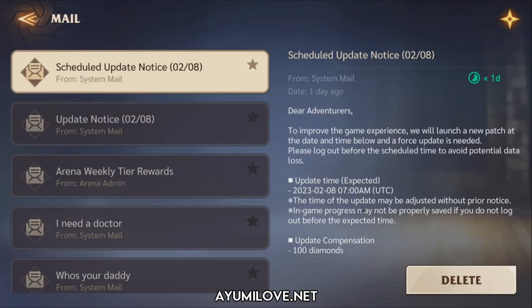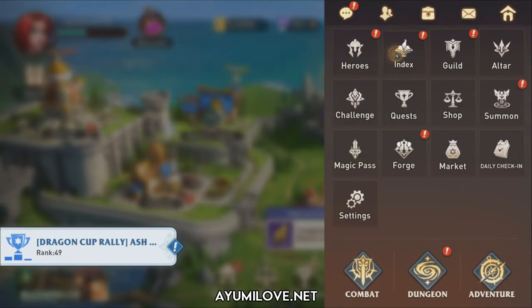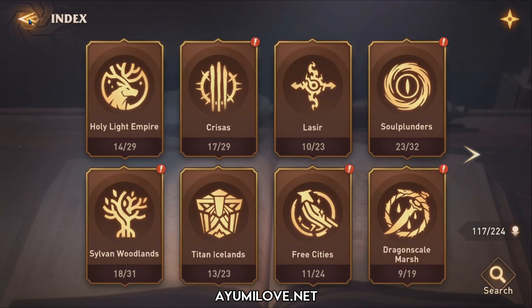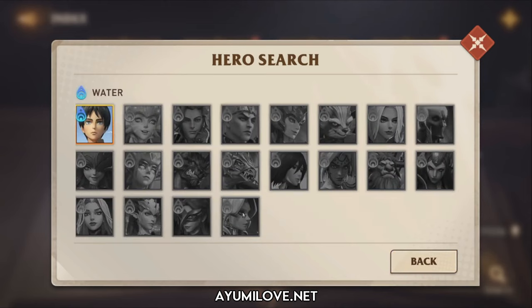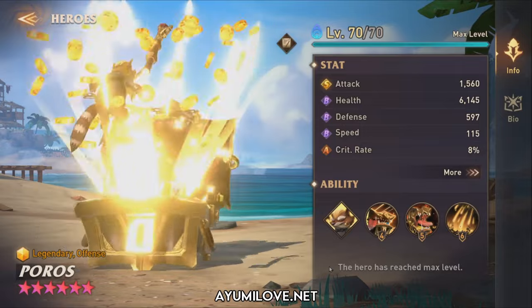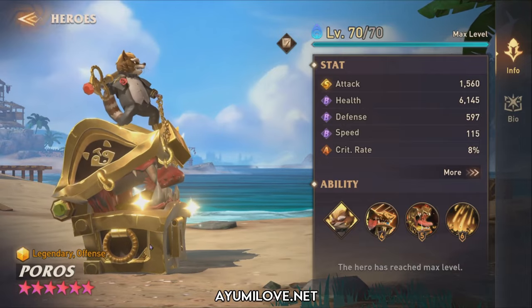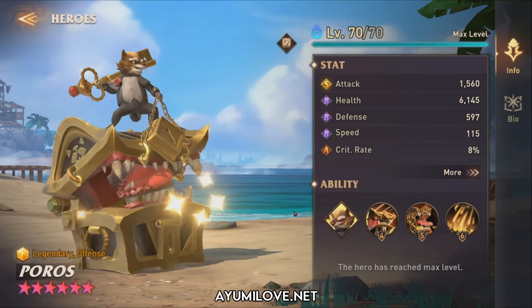Let's quickly go and check these three new heroes in the index. Let's search for Poros — legendary water. We can see a new icon here with a red highlight. This is Poros. He has a very unique character animation where he rides on a treasure chest that is like a monster inside it — looks like a clam monster with a treasure box design.